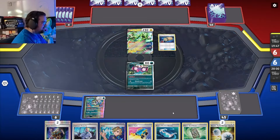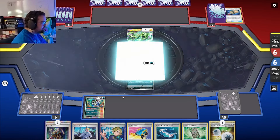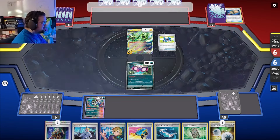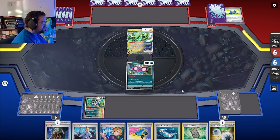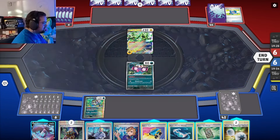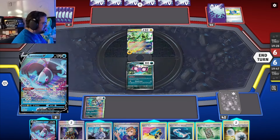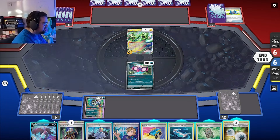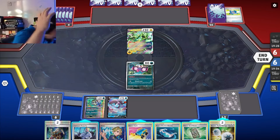The bigger problem is that I don't have the Cloth. But if I can get the Cloth this might be cheese — Iron Thorns is weak to my Cloth. I'd love if they played a Judge — maybe I top deck a Cloth. I actually need to top deck a lot. I think Arven works here so I can grab a Nest Ball. Wait, I forgot about the Iron Thorns — that's embarrassing.